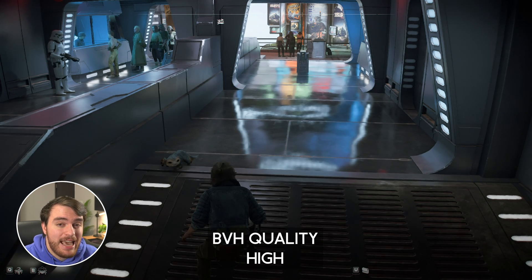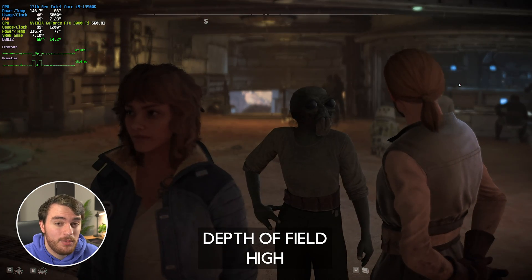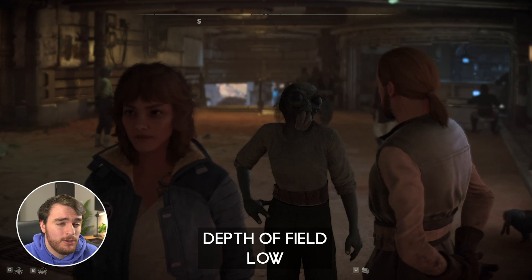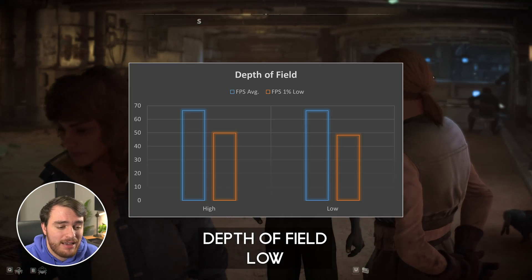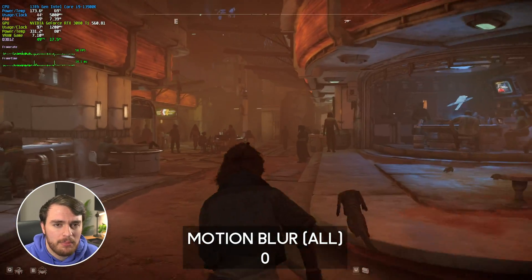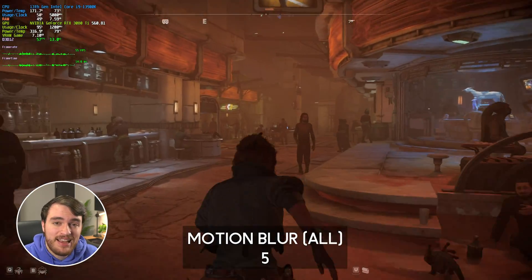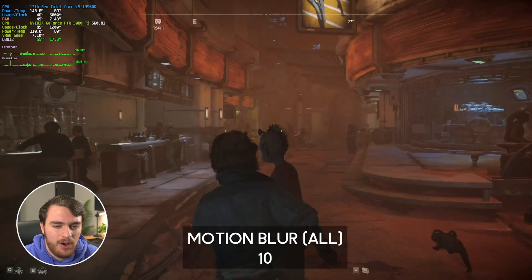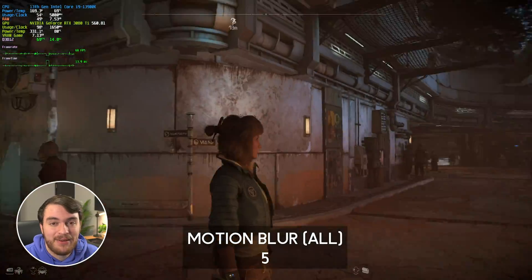BVH quality had no visible or performance difference no matter where I tested it. Depth of field has almost no performance impact, but when set higher, hair especially in the foreground looks a lot cleaner and more separated from the background — I'd definitely recommend setting depth of field to high if it doesn't impact your system. Motion blur is entirely user preference with practically no performance impact. You can crank it from 0 to 10, but most of the effect seems to happen around the 5 to 10 mark. If you suffer from motion sickness, I'd recommend turning off motion blur completely.